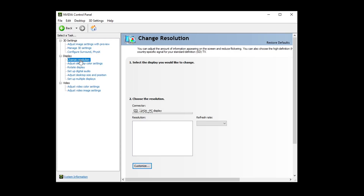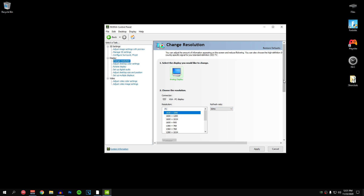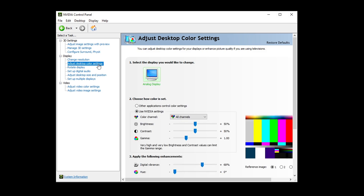Under the display section, go to 'Change resolution.' Make sure you are using the native resolution of your display and that you have the maximum refresh rate selected. If you have a 144Hz, 240Hz or even 360Hz monitor, you can set the refresh rate value from inside here to get the maximum advantage of your refresh rate. Make sure your refresh rate is set up correctly and hit apply.